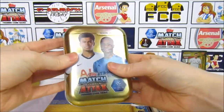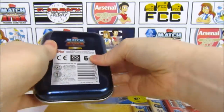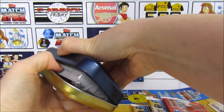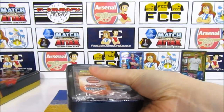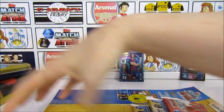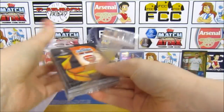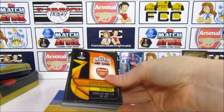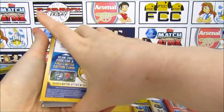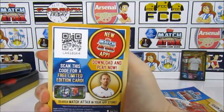Moving on to the Mini Tin. We do still need the Silver Kane, so that is what we're looking for in here. We've got the gold and the bronze already, so we'll put those in the back. I've seen what this one is - hopefully you guys at home didn't. At least someone will be surprised. And then we do have a code here.